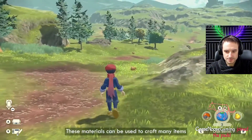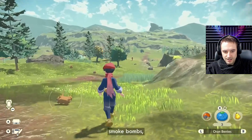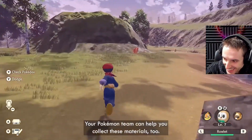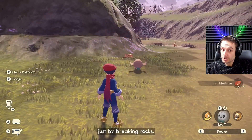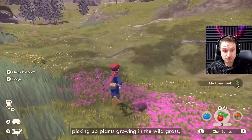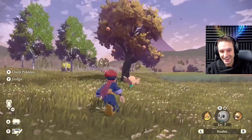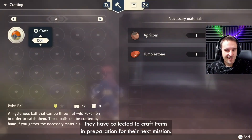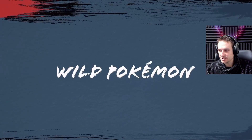These materials can be used to craft items that will help you on your journey, including healing items, lures, smoke bombs, and a mysterious invention called a Pokeball. You can find all kinds of useful resources across the region just by breaking rocks, picking up plants, and growing in the wild grass. That sound effect is very Breath of the Wild. Here we see the trainer using some of the materials they have collected to craft items — oh, it's a Tumblestone. I thought it was a steak from previous footage.